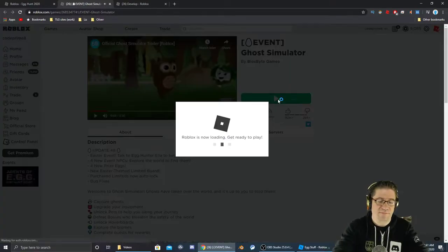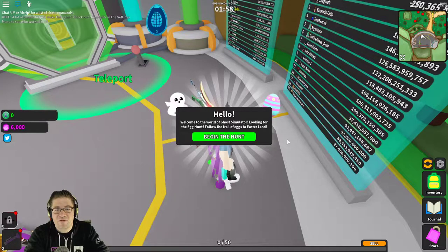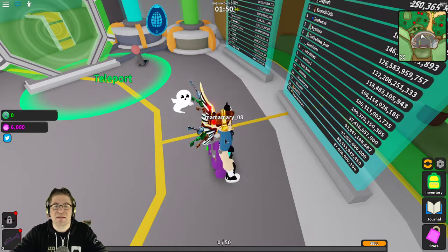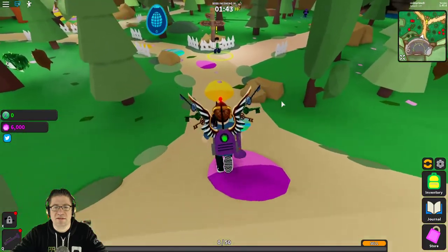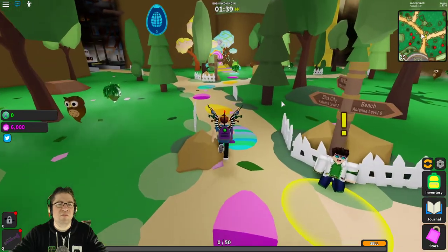It's got a cool little intro when you first jump into the game. It says: 'Welcome to the world of Ghost Simulator. Looking for the egg hunt? Follow the trail of eggs to the Easterland. Let's begin the hunt.' Thanks for the daily reward! So there are the eggs right there — just follow these and we'll go into the Easterland.